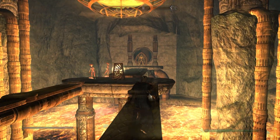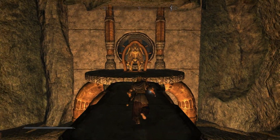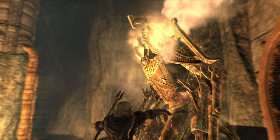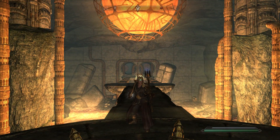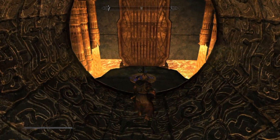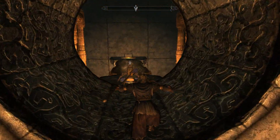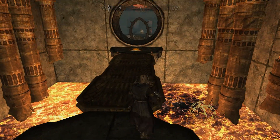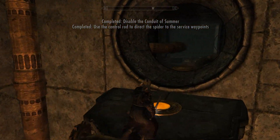This is probably the coolest looking room in the whole Forgotten Seasons dungeon in my opinion — reminds me of the Dragon Age Origins Forge. Now we just got to wait for the spider. This is the part where you get to the very last one and you realize you forgot one at the very beginning. And that's it — Summer is shut down. No mask in this one.